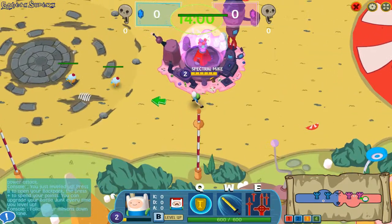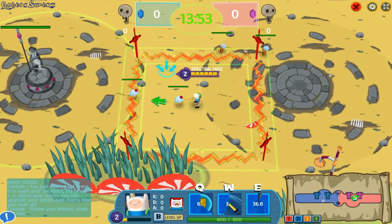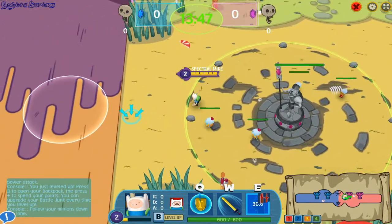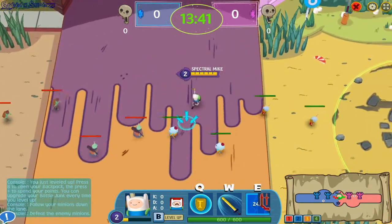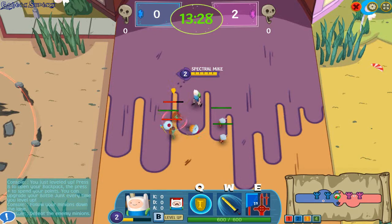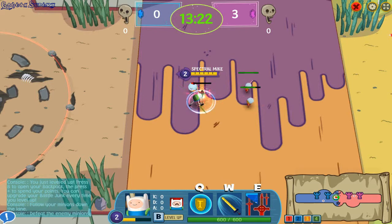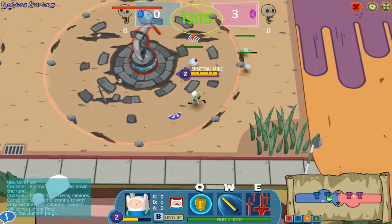Now close up your backpack and follow your minions down the lane. Minions — let's go smash the enemy tower. Stay behind your minions; towers will target them first.